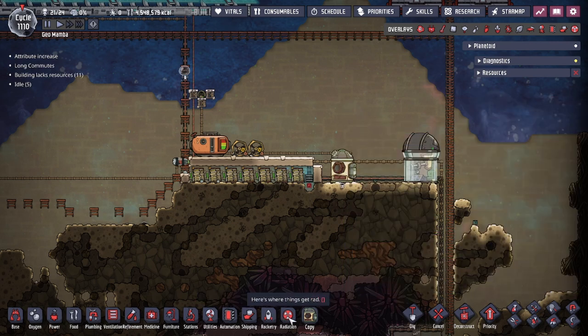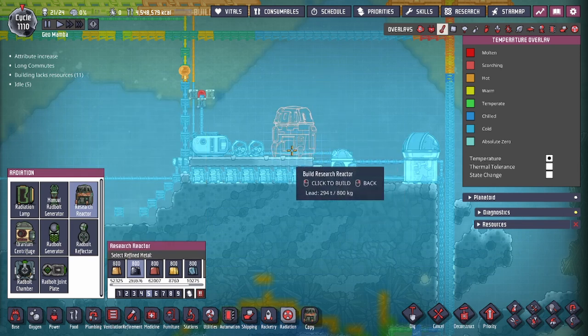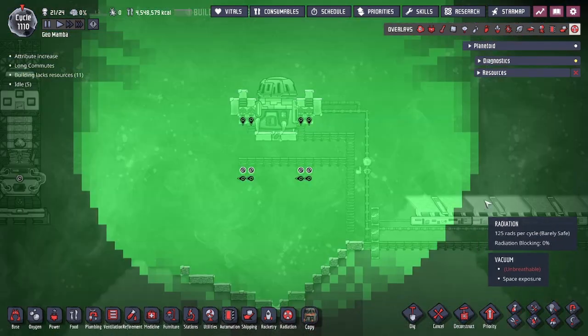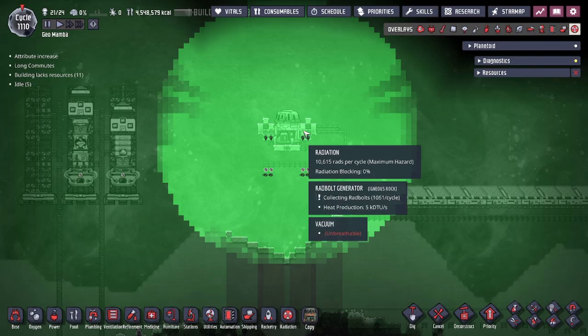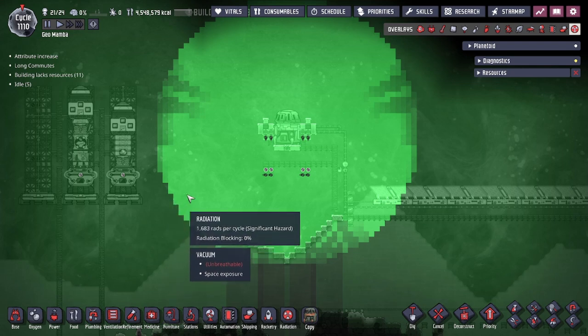We're really just going to be talking about the research reactor building itself. This building generates up to 10,000 rads on the tiles next to it, and because of how much radiation that is, using the generators means you generate a lot of rad bolts very quickly. As you can see, our research reactor has a wide radiation radius — about 10,000 on the tile right next to it, and around 1,000 on the very edge, getting weaker the farther away you get.